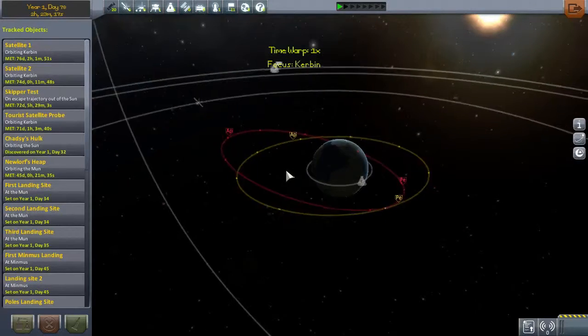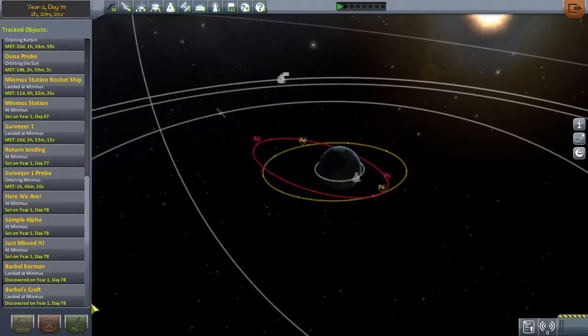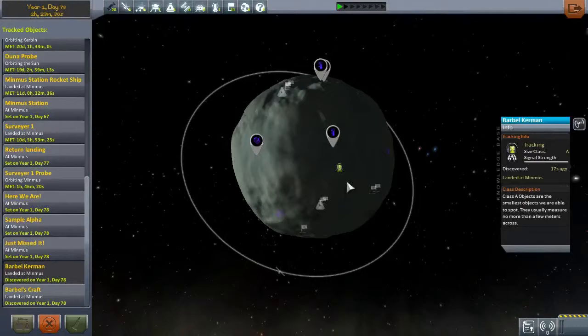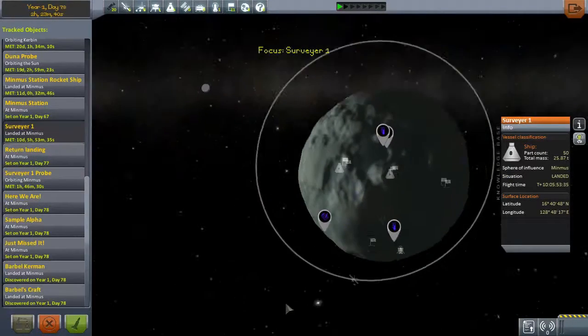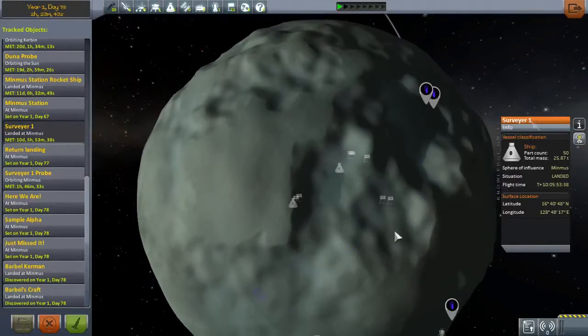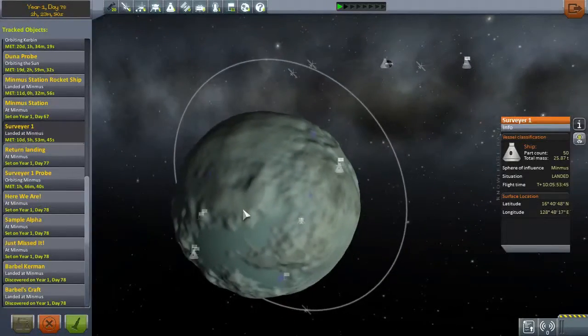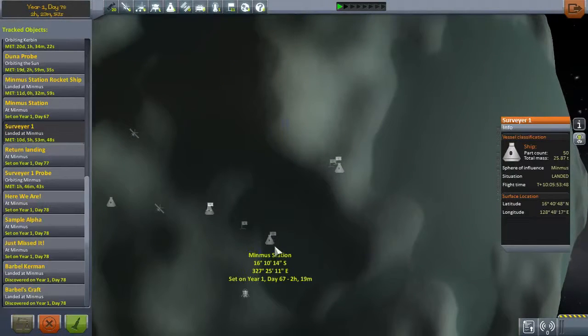Let's go back to what we were doing on Minmus. We want the Surveyor One, which is over here on the flats. We want to get it over here so we can drop off some science. Let's fly it.